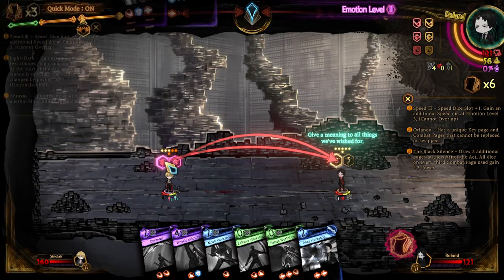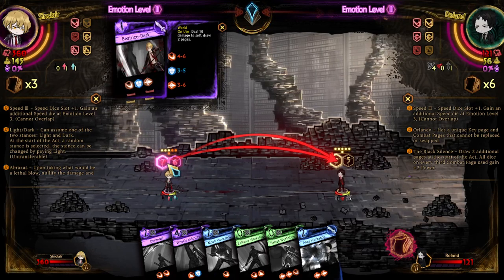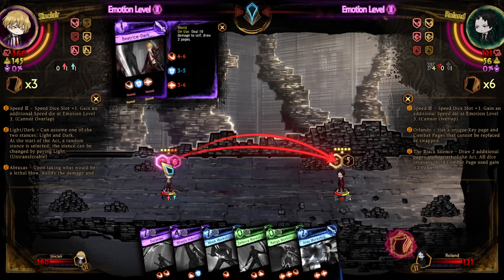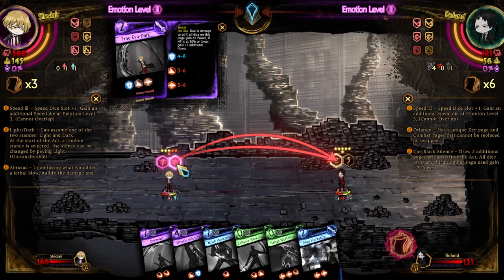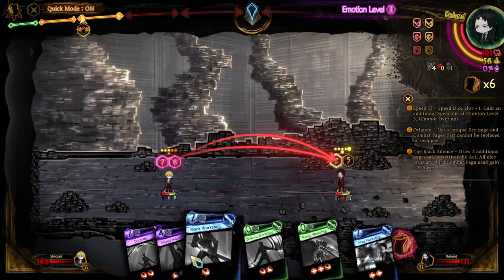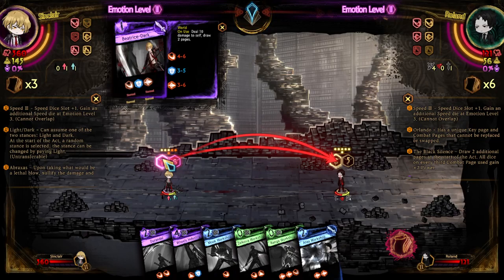I can either go for wheels here or here. Let's use the abilities. Abilities dark: unused, deal 10 damage to self and draw 2 pages — that's actually really interesting, so he can't kill himself with his own abilities but he also draws pages. Then deal 8 damage to self, all dice in this page gain plus 2 power. Is HP at 50% or lower? Gain plus 1 additional power. This is difficult. Maybe I want to Drendle him, but he's going to get plus 2 power because of the dice types.